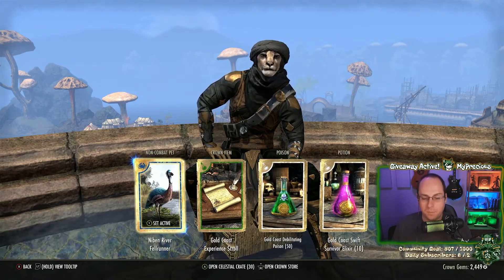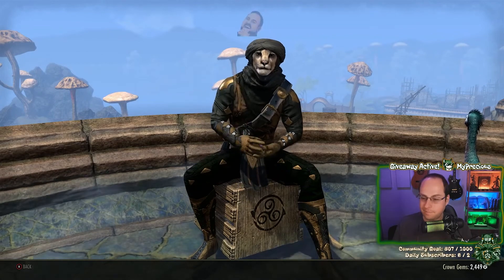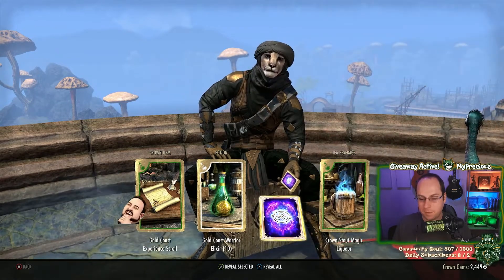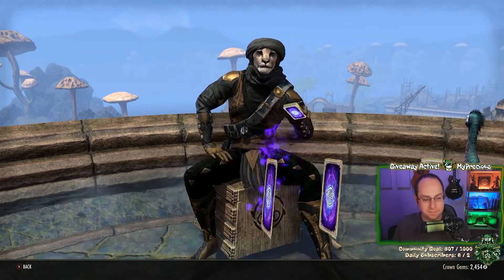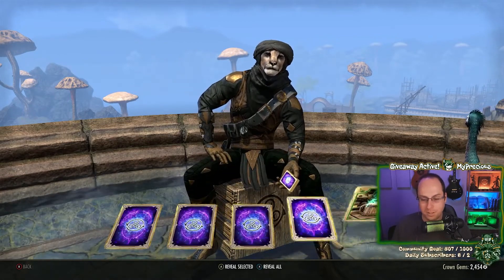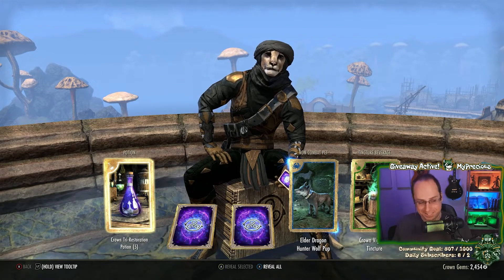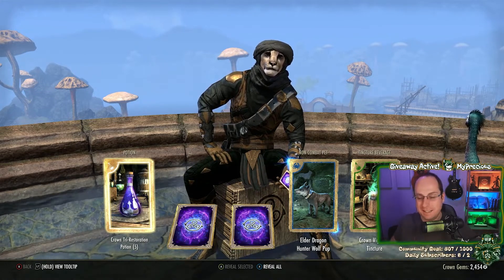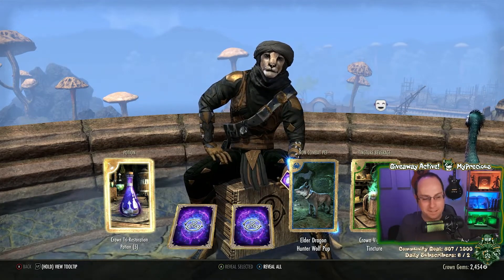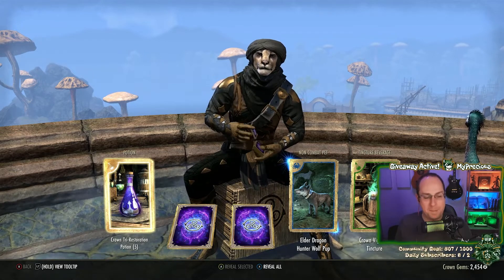Oh we got the Fell Runner! I want to equip this one — look at it, it's Mrs. Peacock right there. Probably goes well with the chastity belt. A giant burp — sorry! Two gold ones and a giant burp, I hope you don't mind. The burp is the word!